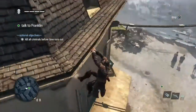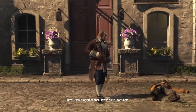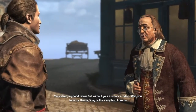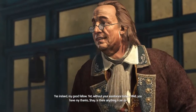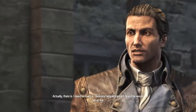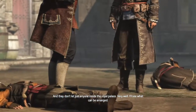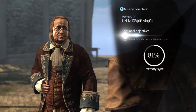Now we've got to go and talk to Franklin again, who's down there basically outside his door. 'How did you do that?' 'It was quite fortunate.' 'I make my own luck, Master Franklin, as I suspect you do.' 'Yes indeed, my good fellow. Yet without your assistance today...' 'Well, you have my thanks Shay. Is there anything I can do to repay you?' 'Actually there is. I need to meet a business acquaintance — I heard he would be at the Chateau de Versailles two days from now, and they don't just let anyone inside the Royal Palace.' 'Very well, I'll see what can be arranged.' And there it is — that's the 100% sync, all done and dusted.